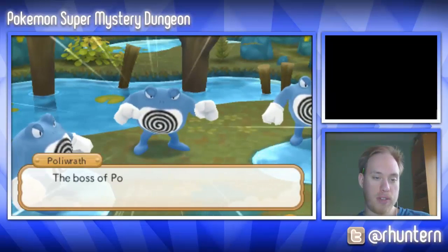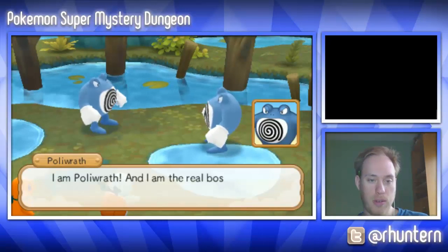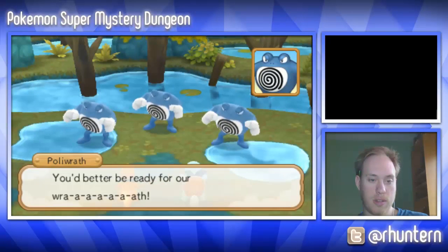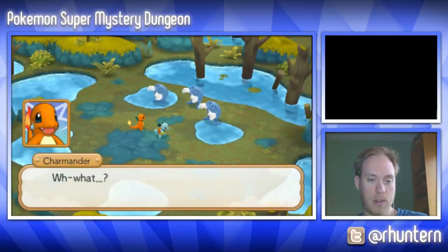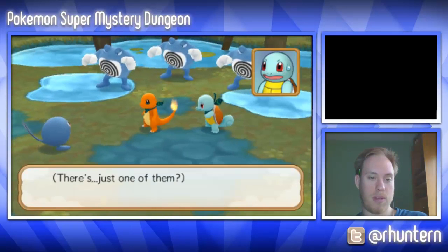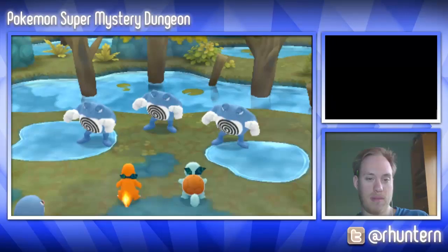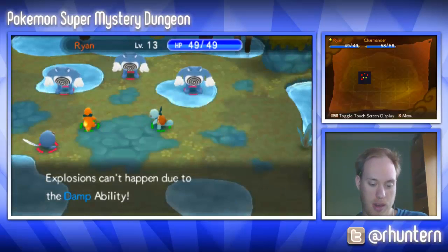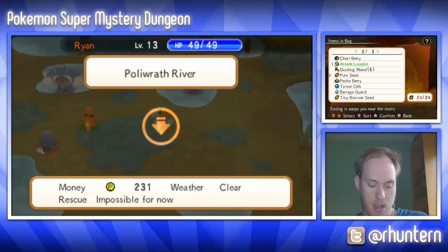Listen, Poliwrath, we don't want to fight — we just came looking for someone. We're not gonna do anything. It looks like you guys are fighting each other — I appreciate it! Oh, Poliwrath lackeys! Oh god, this is gonna be interesting, we gotta fight pretty hard. Okay, explosions can't happen. I can't attack any of these guys so I think we're gonna use an item.